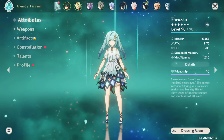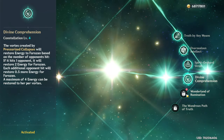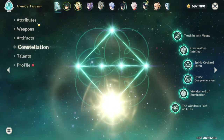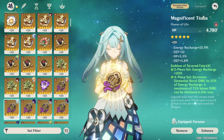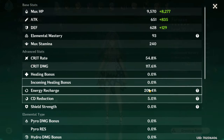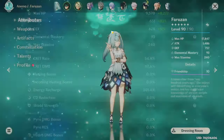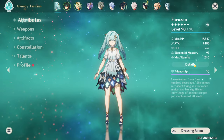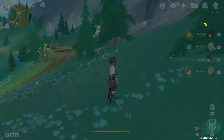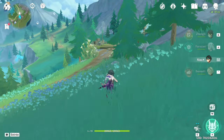Now we're going to activate Faruzan C6 and see the effect on Xiao's damage. We're also going to give her a Millilith set. Now she has 200% ER, which should be fine, and she doesn't have a bad crit ratio. Let's try this team — the difference now is that Faruzan is C6.